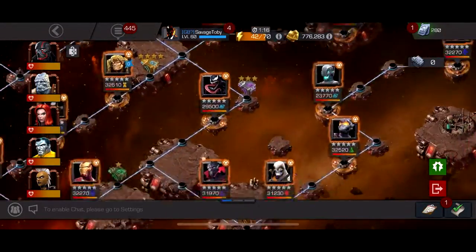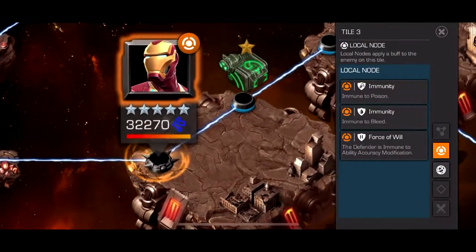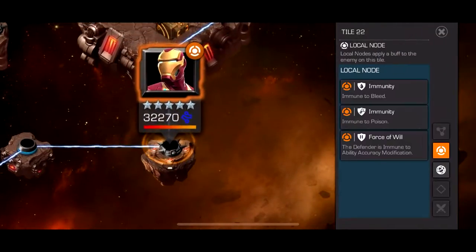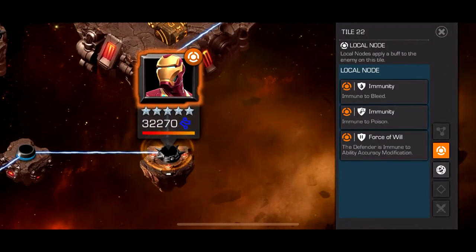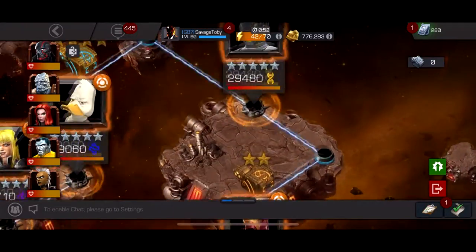Magik could also be pretty bad, but just bring someone like Blade and you'll be fine. The two fights people are probably going to struggle with the most are both Infinity War Iron Men — they both have immunity to bleed and poison and are just really stacked. Some of the best characters to use are Havok or Namor — just use those Special 3s and destroy them.